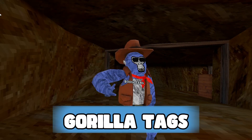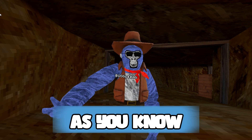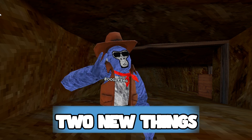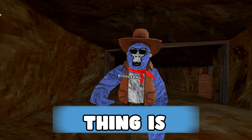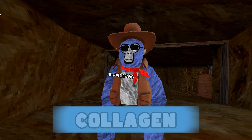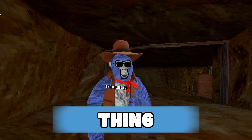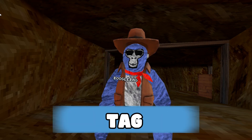Gorilla Tag has added something new. The rotating map caves have come back, and this has brought along two new things. The first thing is that Lucy can now be found in a type of cauldron that you can summon him from. Besides that, we also got one more thing, and this is quite big for Gorilla Tag.